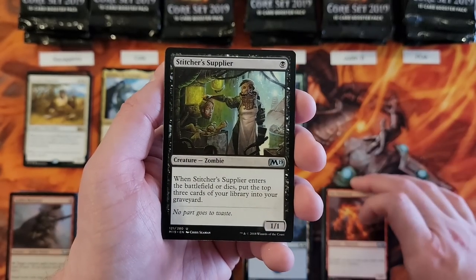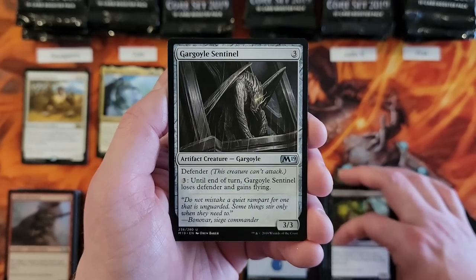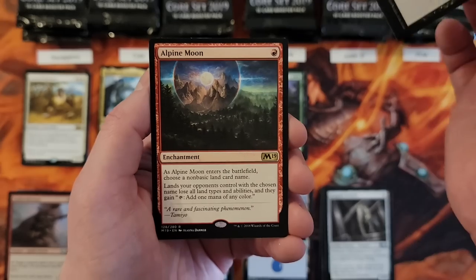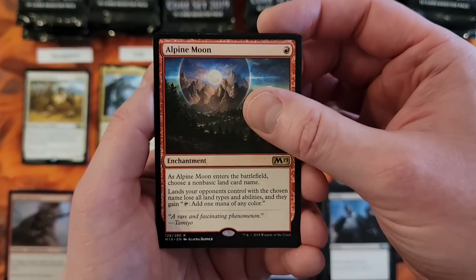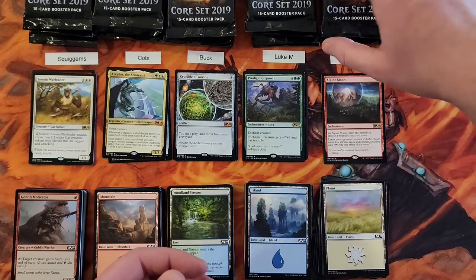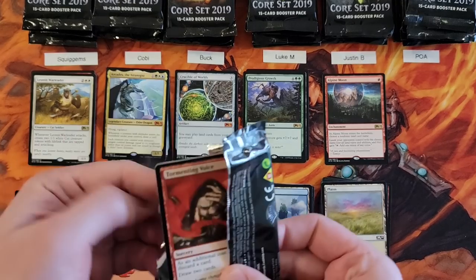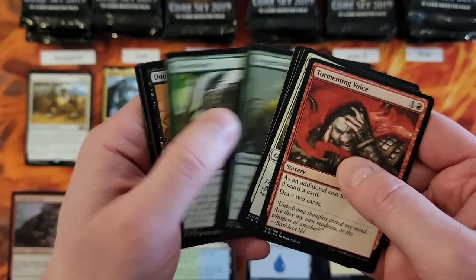Hey, Stitcher Supplier — that's right, that's in this. Good uncommon. Gargoyle Sentinel. Murder. Alpine Moon. Does anybody play Alpine Moon in Commander? It does feel like it's not necessarily a Commander card, I could be wrong. Cool card though — definitely a cool effect.